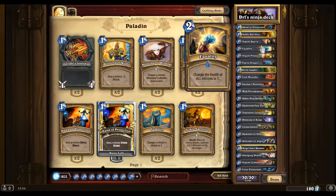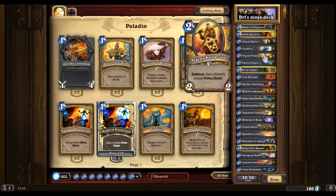Then we have two Equalities, because say they get loads of minions on the board — it's always useful to trade with those. Argent Protector is always good to give minions Divine Shield.